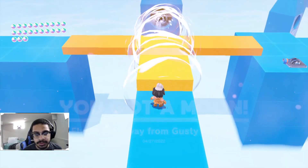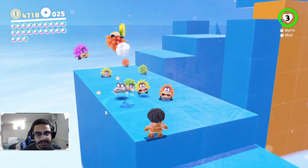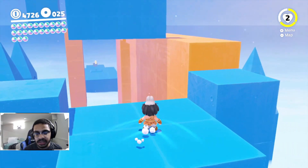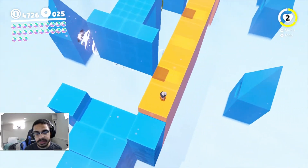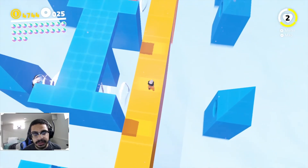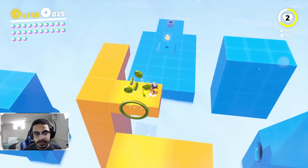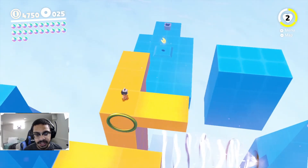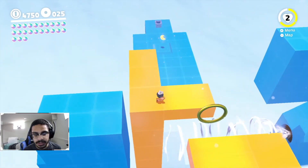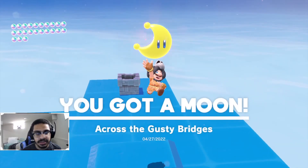We have to complete the rest of this level. Of course there's more of these things - so ugly. Oh it pushes that platform really fast! A lot of coins right here - free coins all day. There's the moon right there. Let me grab this last piece of the coin ring with Cappy... okay, forget it. 'Across the Gusty Bridges' - there we go!